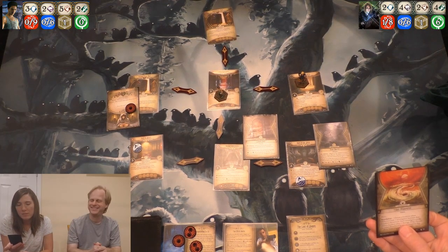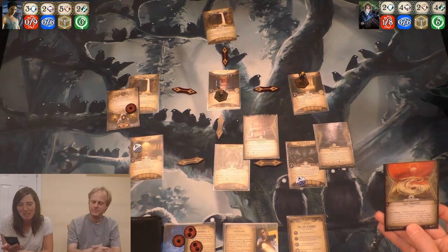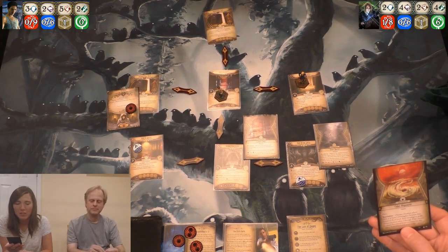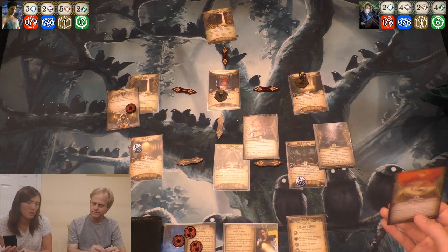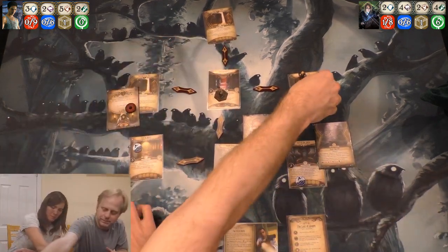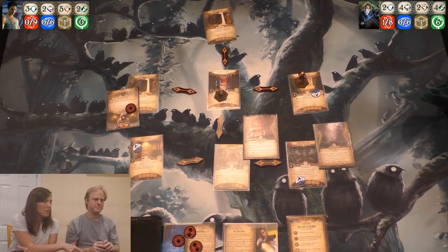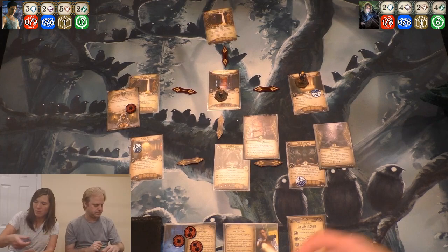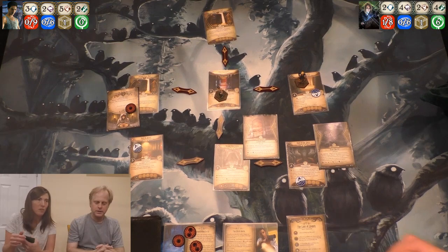I get Tidal Alignment. I have to choose a location, increase the flood level, take a damage. So I'll just do my location. I can give it to Lola.